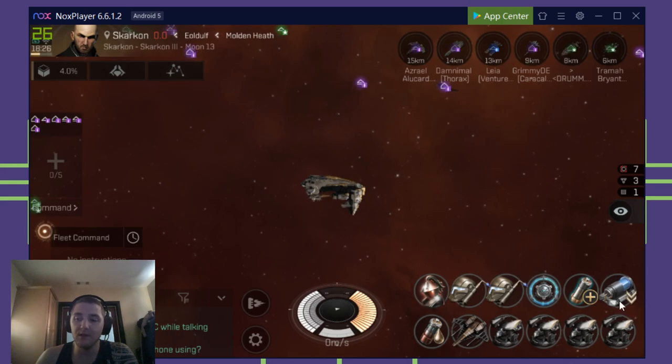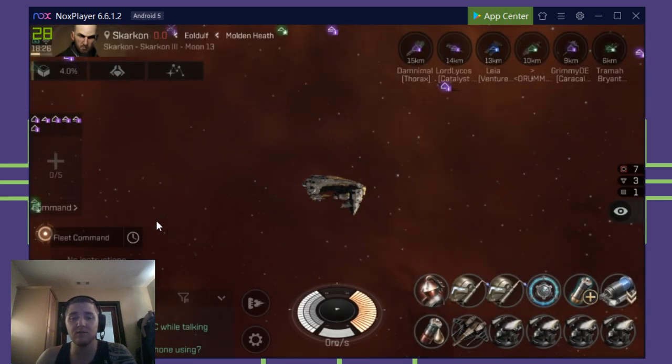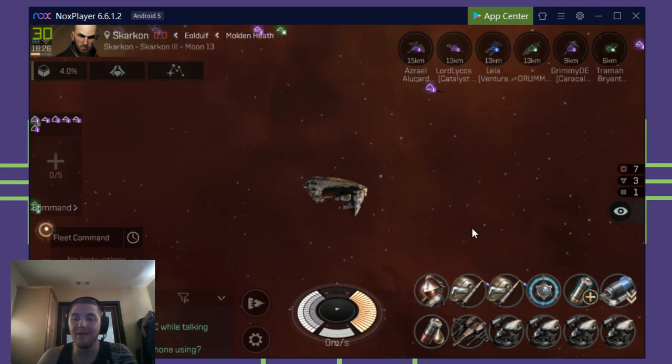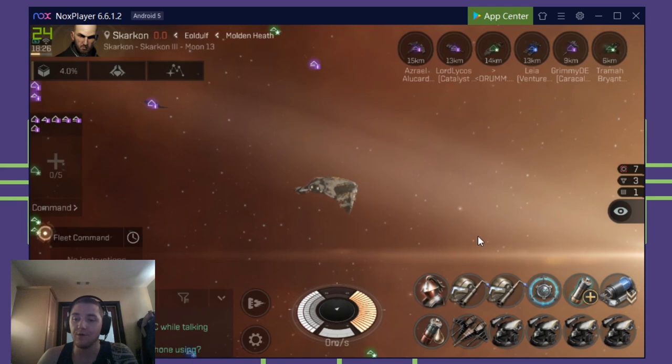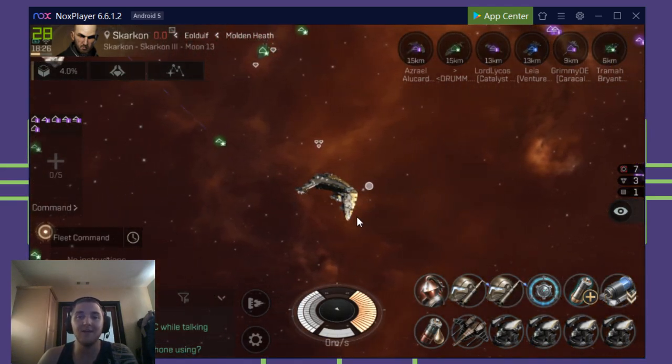All of the protectors are using — you can see here — I actually have the Warp Destabilizer, the Warp Disruptor Interruptive, which is a two-power Warp Jammer strength. It's a really nice, strong disruptor. Every one of these six protectors has a level two or better Warp Disruptor. So if anybody does come in, we are able to lock them down very quickly and immediately massacre them with an enormous, overwhelming influx of damage.